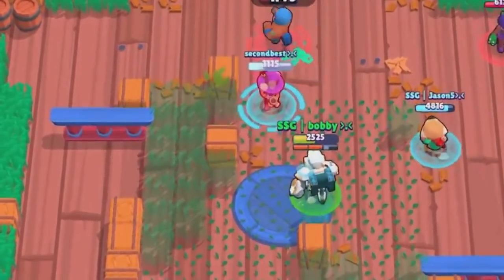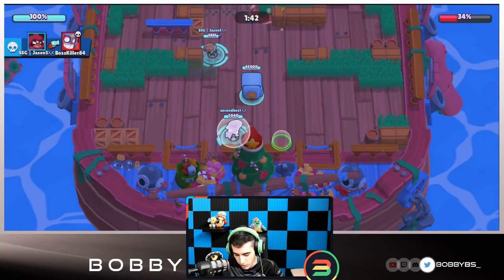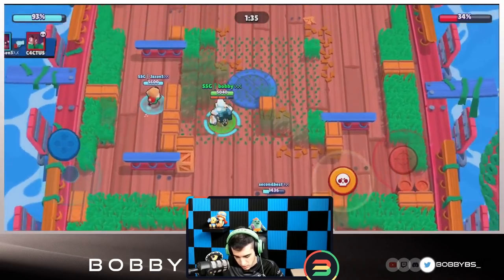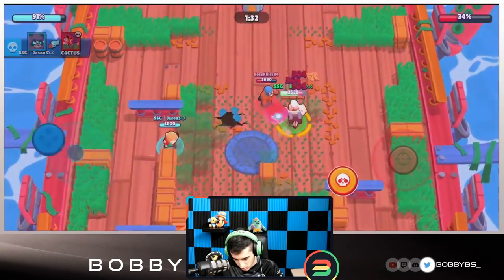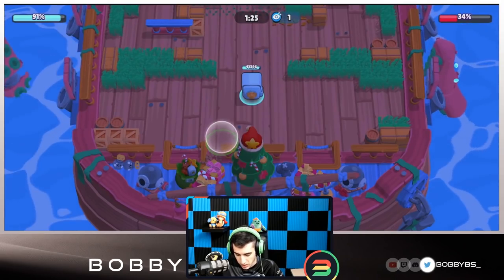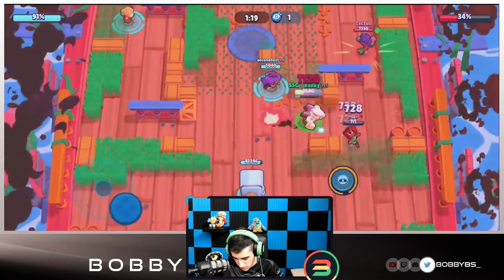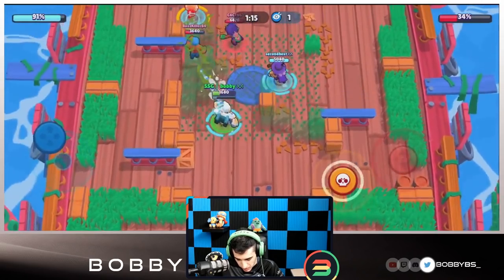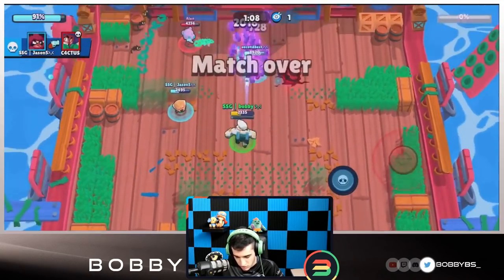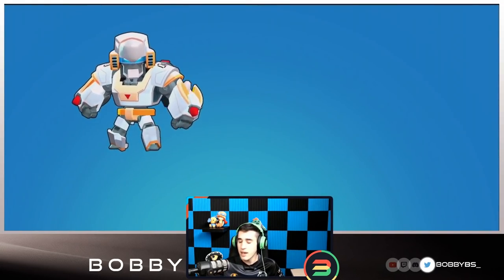Second actually dies while fooling around, but 45 seconds into the game we're already almost winning. Second picks up the kill, bear goes for Rosa, Second gets that kill too. We throw mines onto the safe — a minute into the game we've done 66% damage and they've done nine. Jason moves up the left side, Second gets a good super, drops the bear on the safe, I drop mines on the safe, Second supers the safe, and that ends the game. Another very dominating victory — Bo star player again.